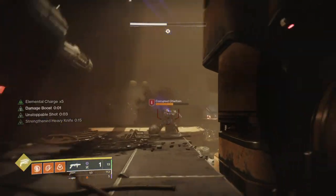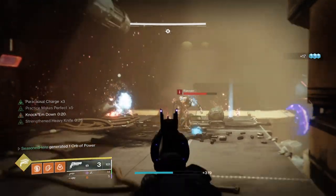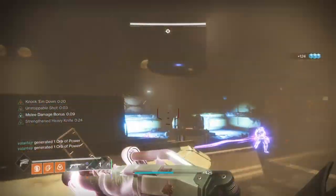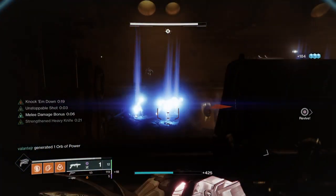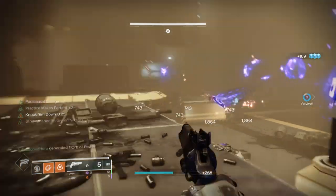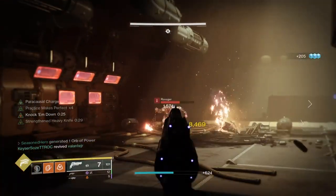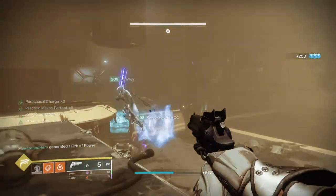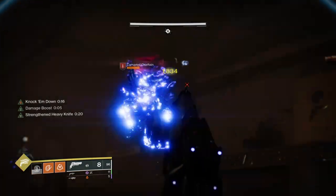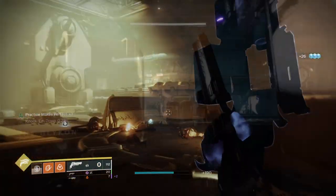Scouts, pulses and hand cannons — all requiring precision hits — tend to be the best weapons to pair with the subclass. Hawkmoon's exotic trait allows users to build up Paracausal shots upon precision or final blows; the more stacks you have the higher damage you will deal, which is very powerful against a boss with a large crit spot. Landing precision hits will grant you the subclass's perks, causing a continuous roll of active buffs and increasing damage drastically since Hawkmoon's exotic trait will be active.